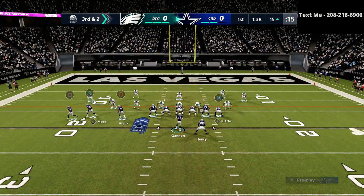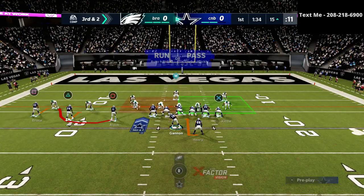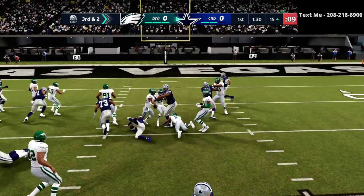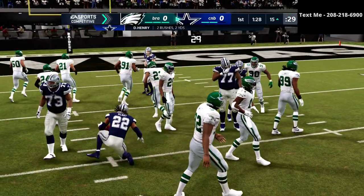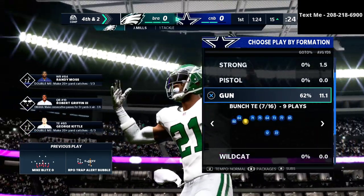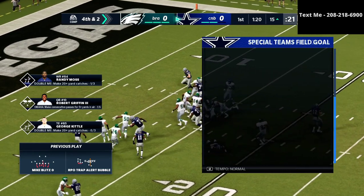Third down and two here. Really, there's only one call for me, and that's the RPO trap alert bubble. I think that's still one of the better ways to do something against this 3-3-5 wide, but of course he blows it up. So that's going to put us in a fourth down and two — not exactly where I want to be at all. We're going to go ahead and play it smart.